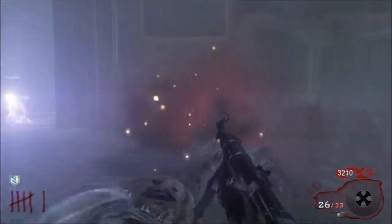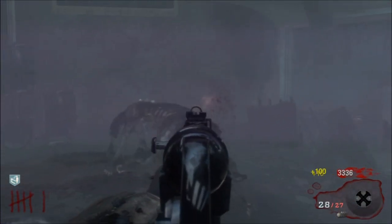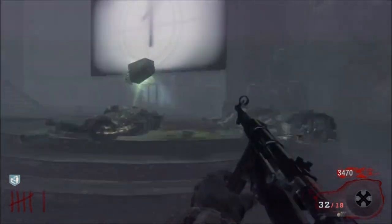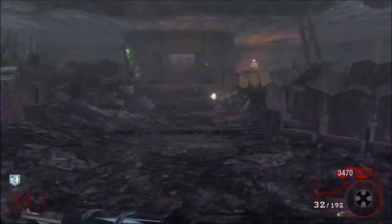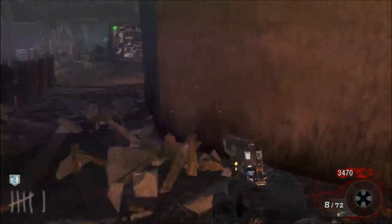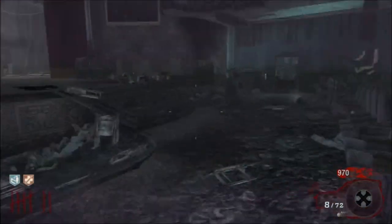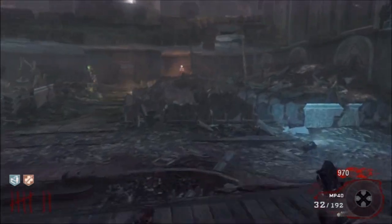Always keep a clip if you can for max ammo. Conserve your bullets. Get some headshots on these dogs. Keep your max ammo though — if you've got a 32-round clip, make sure you've got 32 rounds in the clip before you get your max ammo. I'm going to go get Juggernaut. Reload both your weapons as soon as you get it. Give me Juggernaut. There we go.